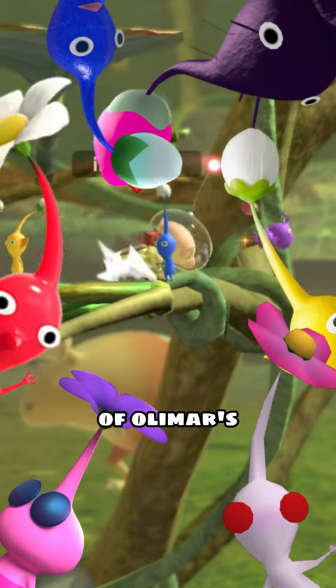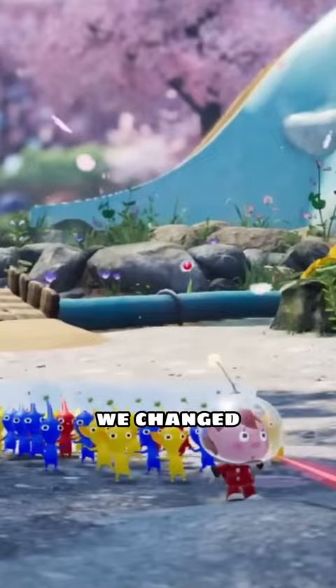Pikmin are obviously a big part of Olimar's moveset, and with the release of Pikmin 4, I wondered what would happen if we changed his moveset just a bit. Specifically, I'm asking the question: what would it look like with Rock Pikmin and the new Ice Pikmin?